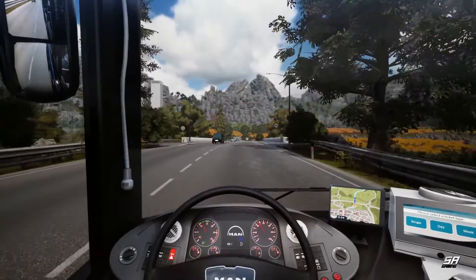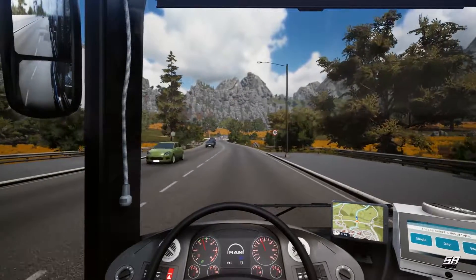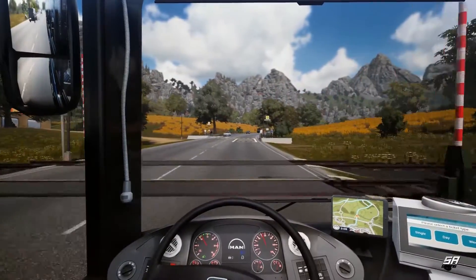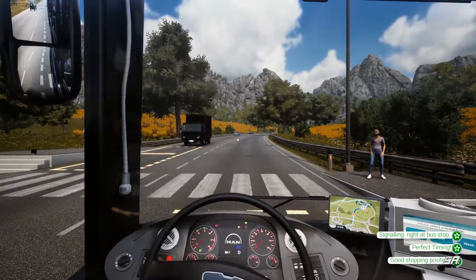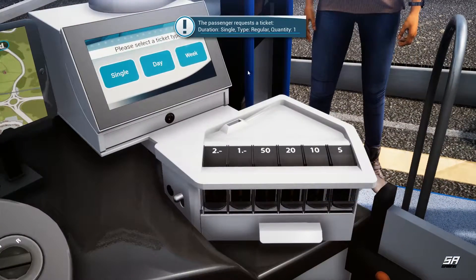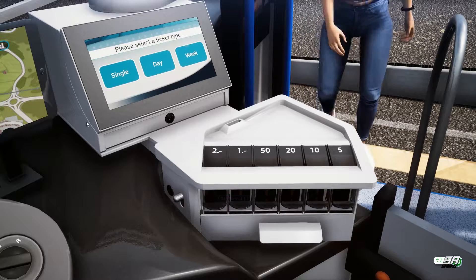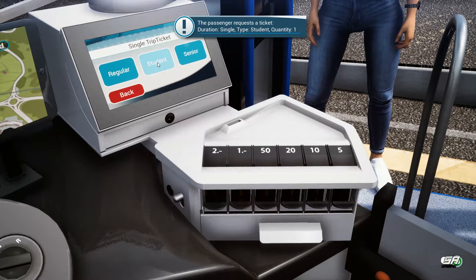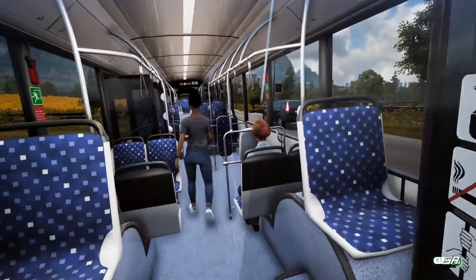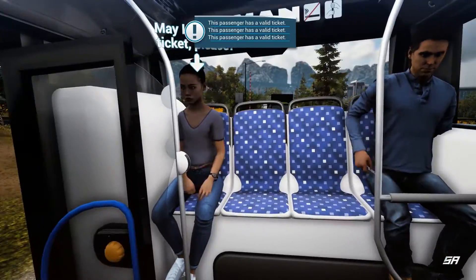This thing is notoriously bad for acceleration. Next stop just up here on the right, just the other side of the level crossing. While creating all the other routes I did manage to see the train for the first time - it looks similar to the latest DLC for the train mode. Picking up passengers: single regular, single student - two tickets for three twenty. Quick ticket check to make sure everyone's got the right tickets.